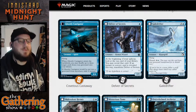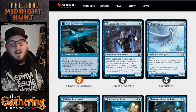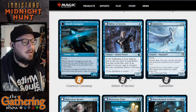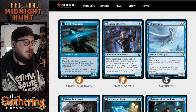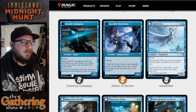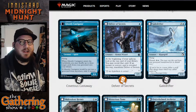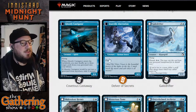The next one is Delver of Secrets, a long-time fan favorite in Magic: The Gathering. Delver of Secrets costs 1 blue mana and is a 1/1. At the beginning of your upkeep, look at the top card of your library. You may reveal that card. If an instant or sorcery card is revealed, transform Delver of Secrets into the Insectile Aberration, a 3/2 Flying Human Insect. You look at the top card of your library each upkeep — if it's an instant or sorcery, it transforms into the more powerful Insectile Aberration.